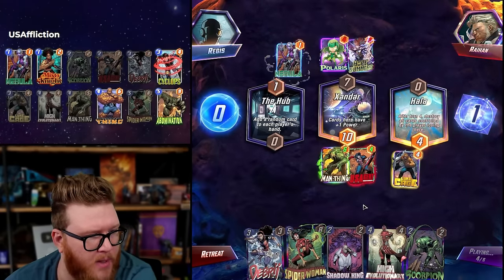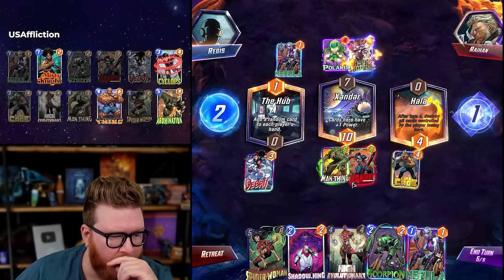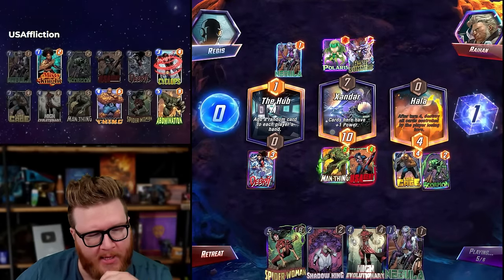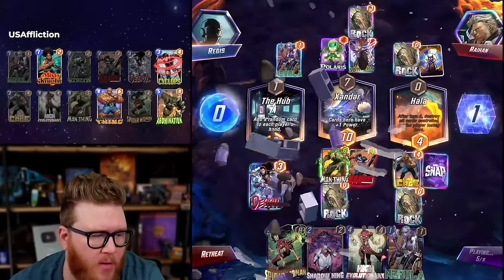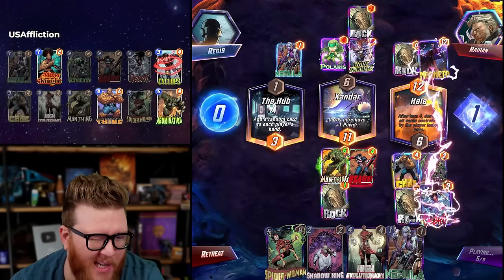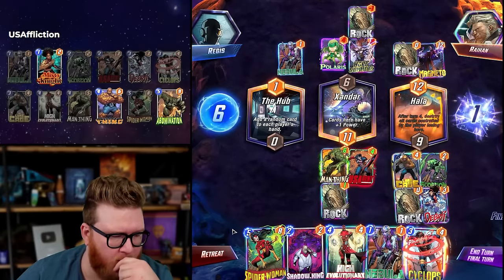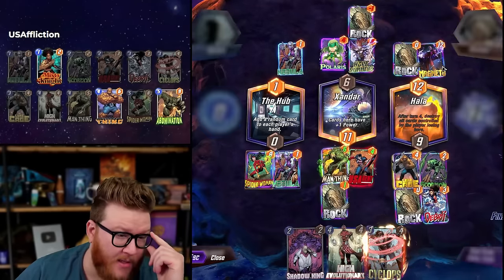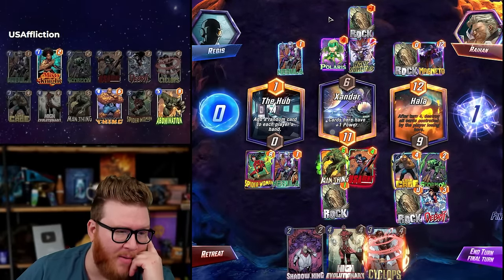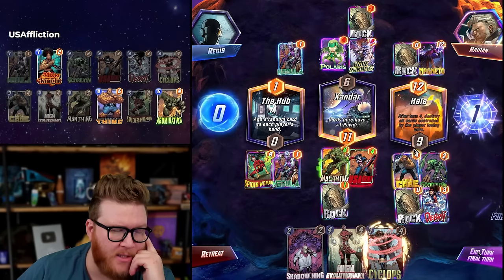They will not have priority because of Polaris. Spider-Woman on the final turn might be better anyway. I don't know where Scorpion needs to live — they're more likely to play to fill in, but you never know. We net a pretty big rock advantage here. Magneto is annoying though — where is my US Agent? I feel like I just want to win left and right. Mid usually only has one big card, so it might be hard for them to win mid. Man-Thing's just a big difference.